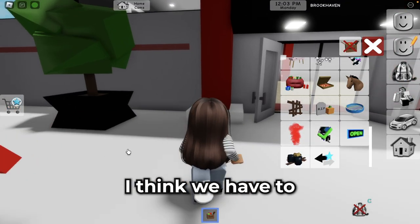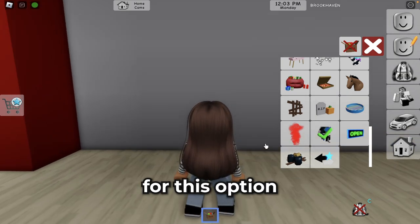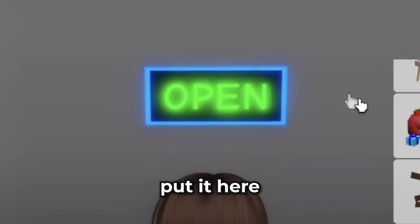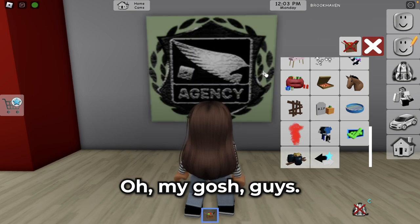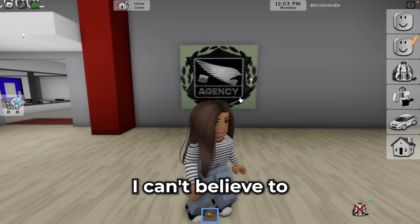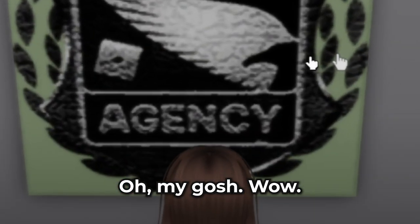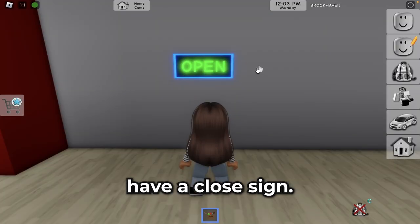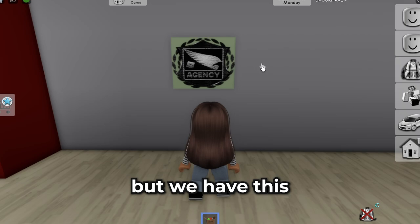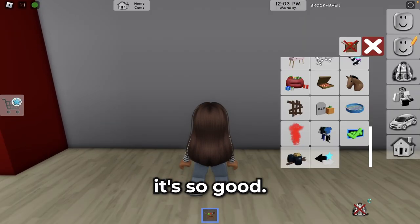The next option is our open sign. I think we have to place it on a wall — put it here. Open! Yeah, it looks so nice. Agency logo — oh my gosh guys, a big agency logo! I can't believe this option — it's unreal! Oh my gosh, wow, it's really good. We don't have a close sign which is strange, but we have this agency logo — so good!